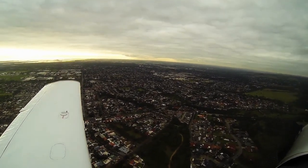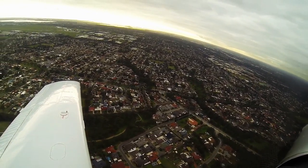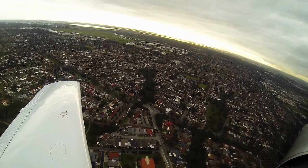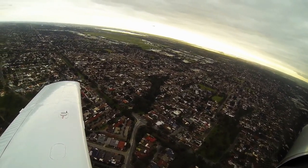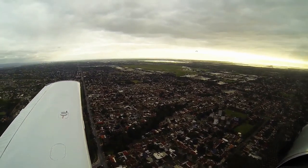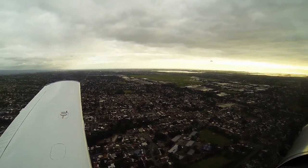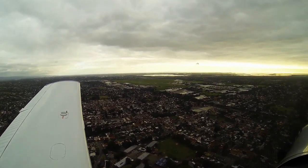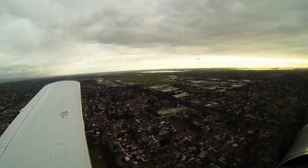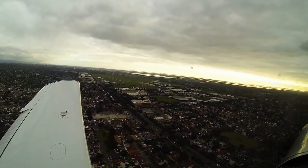Parafield Tower, Uniform 0 MEL ready for left hand circuits on 21L, hold in power. Uniform 0 MEL, tower, hold position. Alpha Alpha Alpha, cancel clearance, continue approach, expect no delay, I'll get a departure wait for you. Alpha Alpha Alpha, runway 21L, cleared for takeoff. Uniform 0, Mike, reach 1000 prior to turning crosswind, traffic helicopter joining downwind at 500.